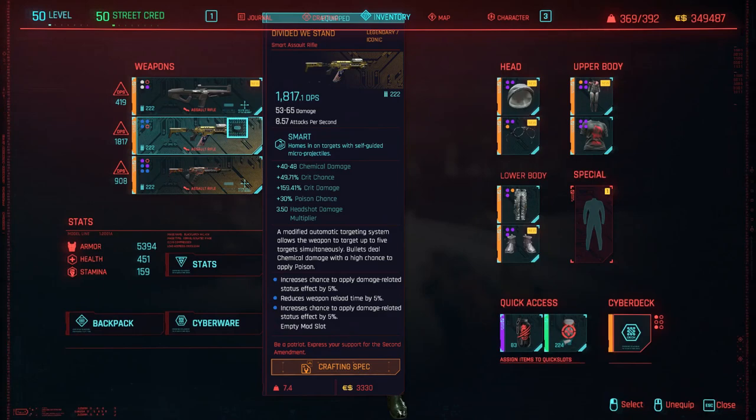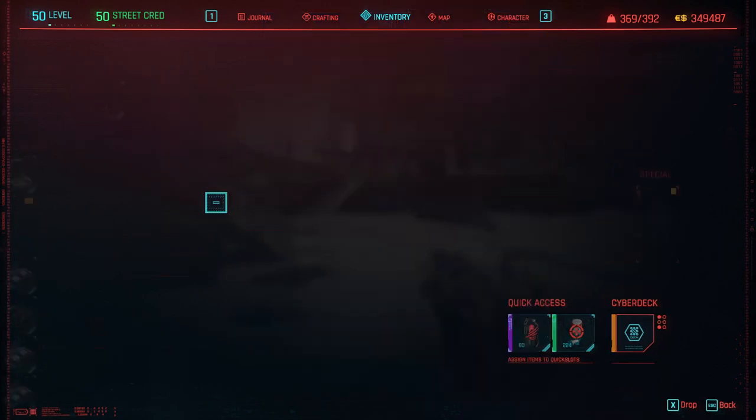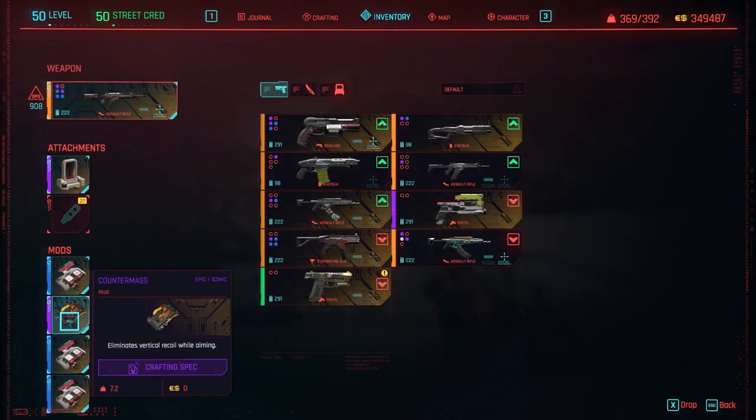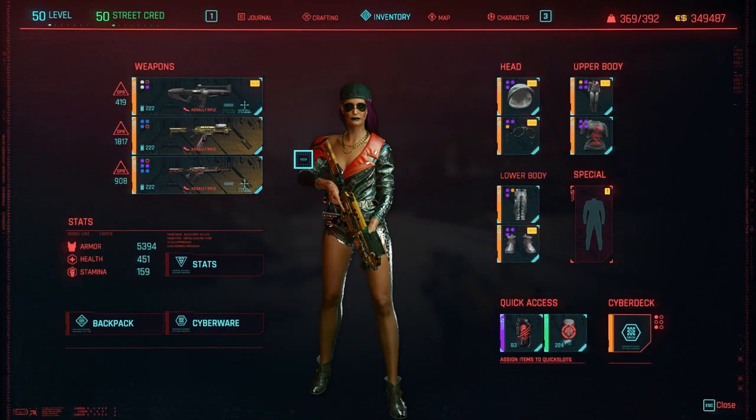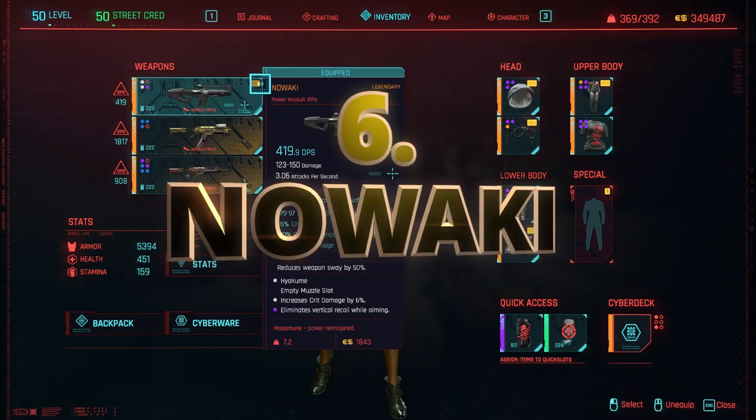Keep in mind you can get these with different rolls and variation of DPS. For all of them except the smart weapon, we're going to put the mod that nullifies the counter-sway, that nullifies the recoil and vertical recoil, and we're going to check which one performs better overall.